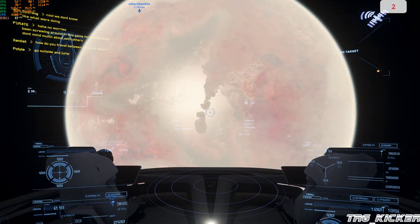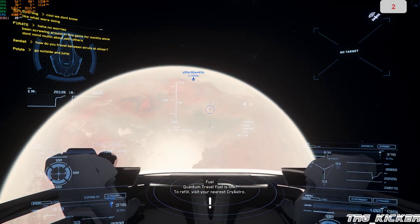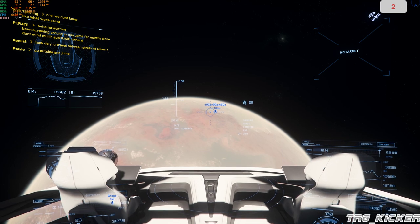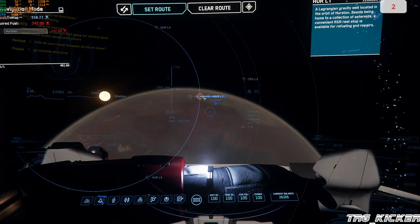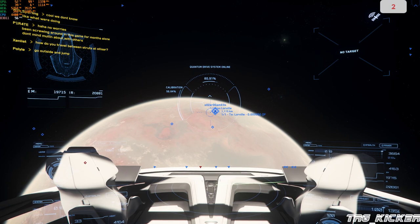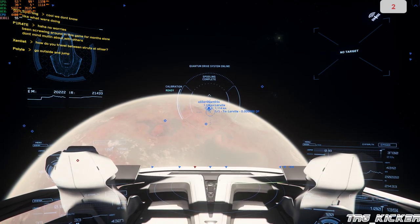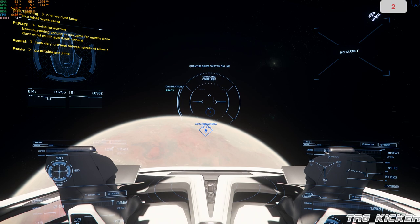We're out of quantum. You want to land this ship? Yep, so I'm lining up right now for Loreville. Spooling up. All right, we're going to do a quantum over there — it's going to take us a couple minutes to reach the surface, so just because we're in orbit doesn't mean we're ready to exit the ship.